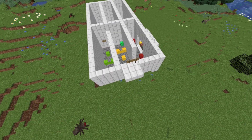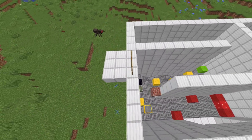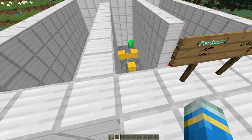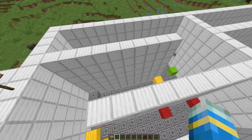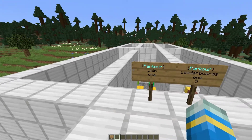Hey guys, welcome to another ServerMiner plugin tutorial. I'm your host LCGM007 and today we'll look at the Parkour mini game plugin. This is a really fantastic plugin which allows you to create different parkour maps for your players to try out. There are some really cool features — different blocks that do various effects — and overall it's easy to set up.